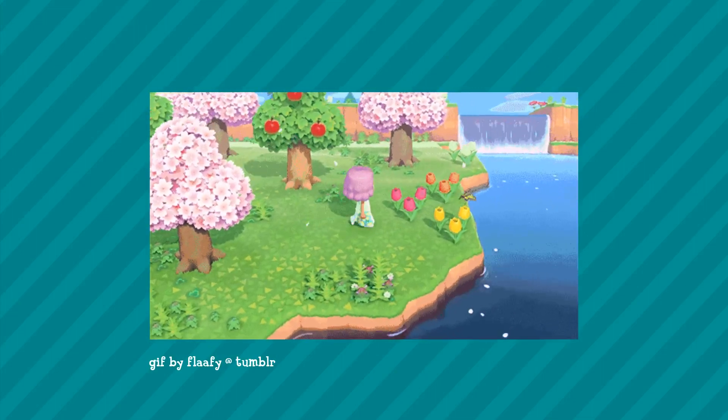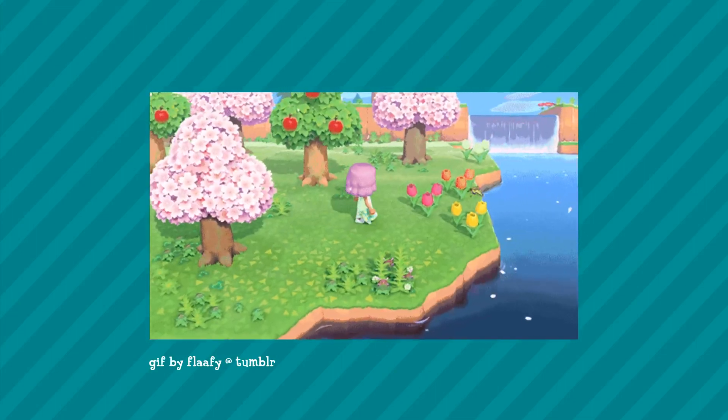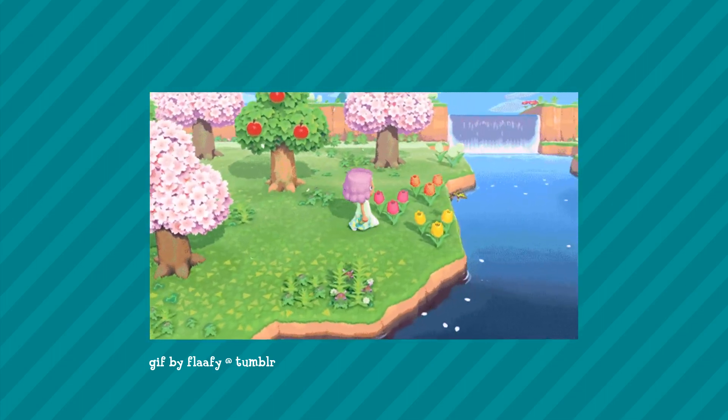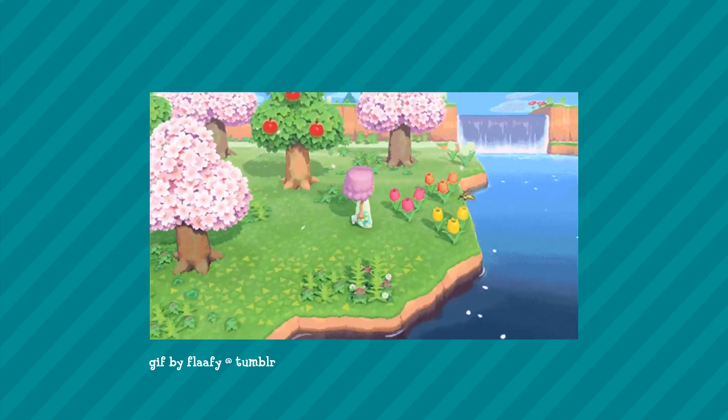First of all, in this gif we can see that the cherry blossoms — the blossoms that appear in spring and April — are actually floating down the river. This is such a cool little detail. This is actually my favourite season in the games, so I'm really happy to see them do this.